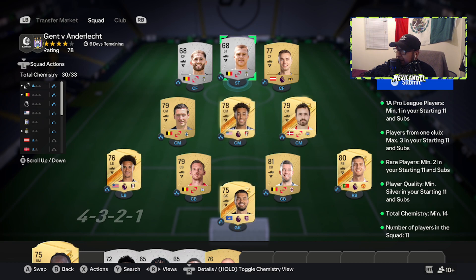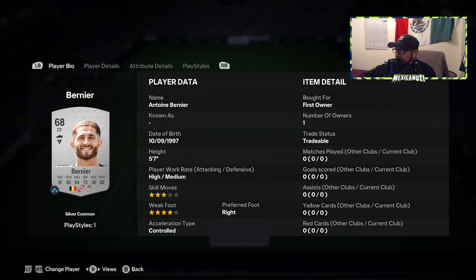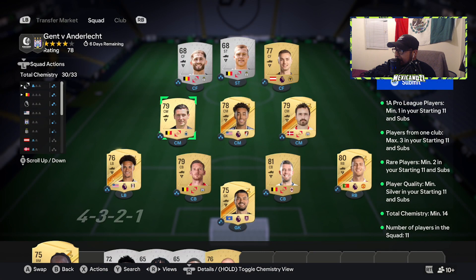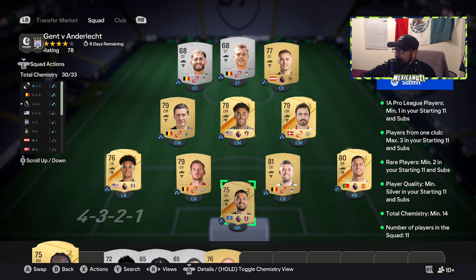I basically went full Belgium, full A1 Pro League, and a mix of the Premier League. This specific SBC is going to cost you 3 to 4k — if you have most of the players it should be free.